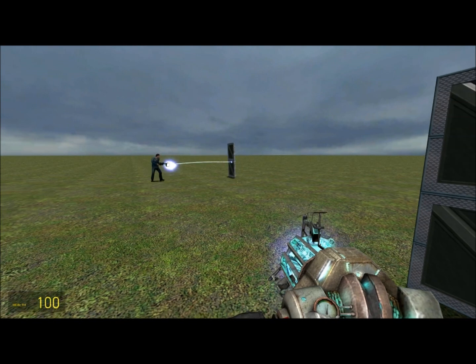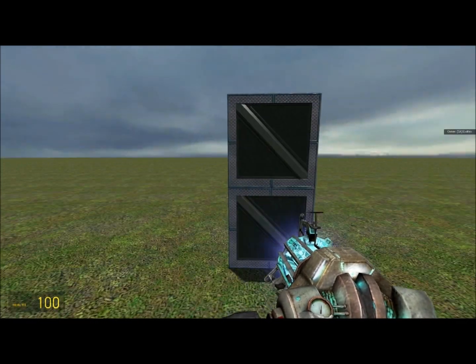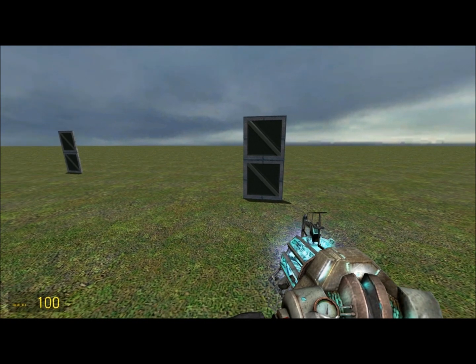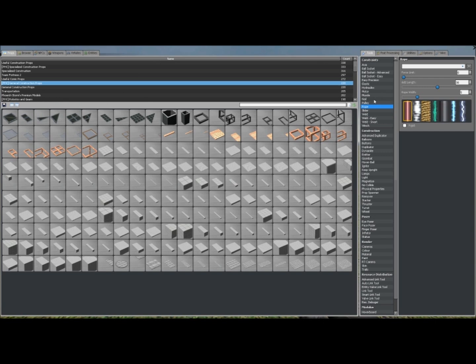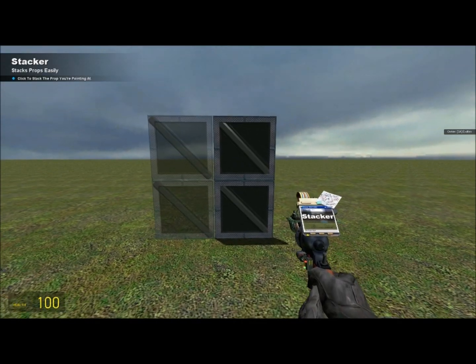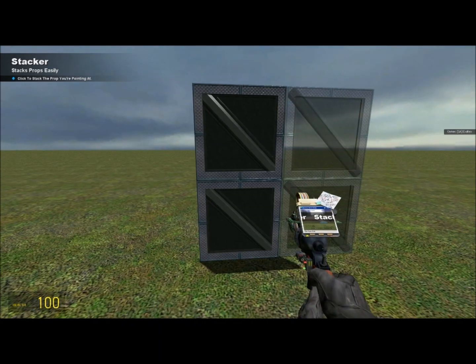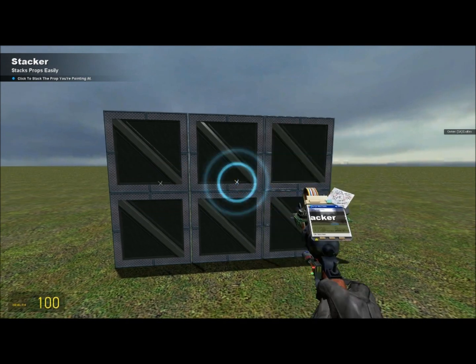We're going to spawn this Phoenix prop — Phoenix Storm. I'll put the link in my description so you guys can have it. Then after you spawn that, you're going to take out a stacker tool, also in the description. Depending on where you're standing, you can set the side that you want to spawn on. Then you're going to spawn three in a line.